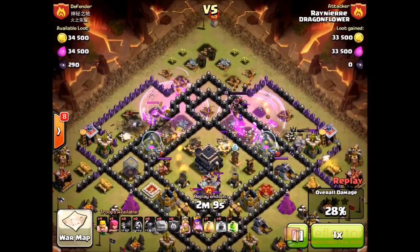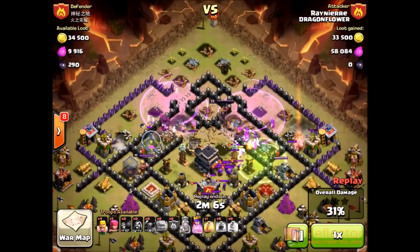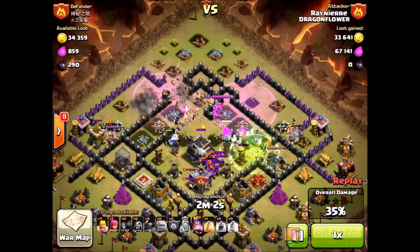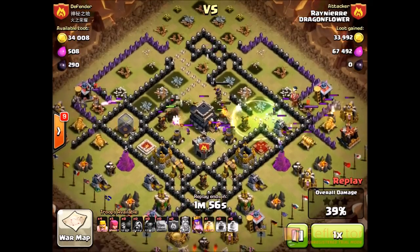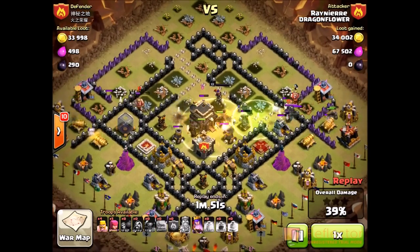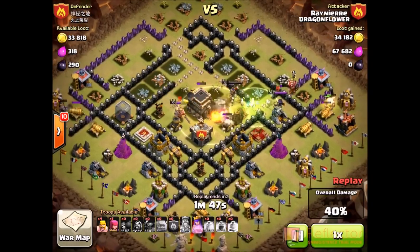He dropped all his PEKKAs at the top, but they're going to spread out perfectly so the clan castle can't really get to them. They're all going to go into the middle with the queen behind them. He doesn't have a lightning spell for the clan castle but doesn't really need it because his queen is right behind, just sniping it down — they're just one hit and the queen shoots pretty fast. He drops a jump spell on that T-junction before it blew up, but it got blown up anyway.